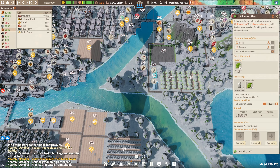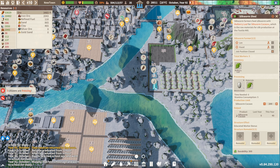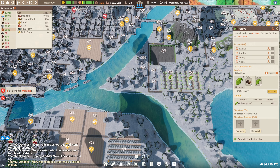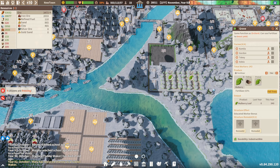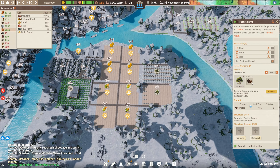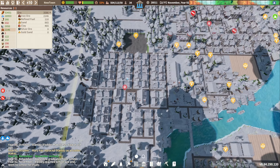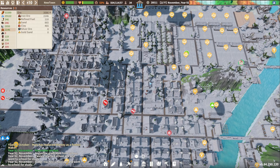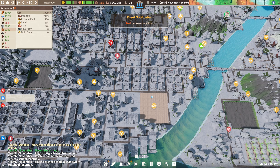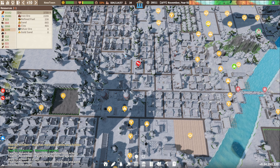We are getting kind of low on... oh, there is a lot of mulberry leaves, so I think we can add a third worker to each of those. Alright, timber-wise, I don't think we're producing enough wood. It's helping, but it's not enough.